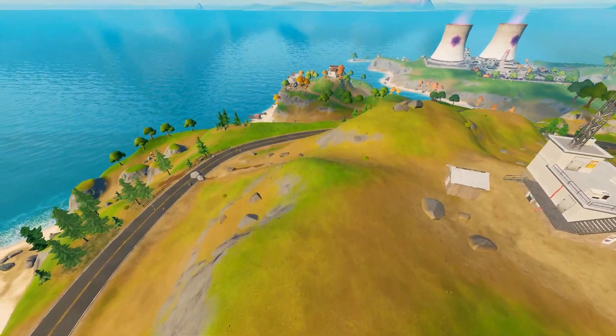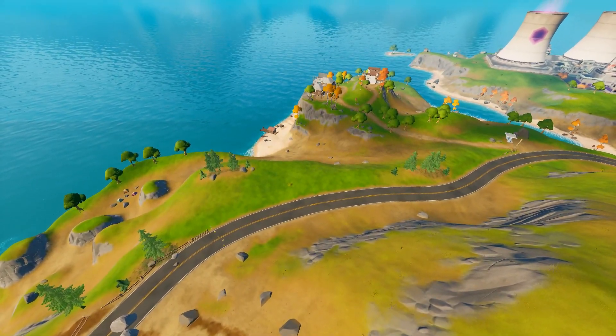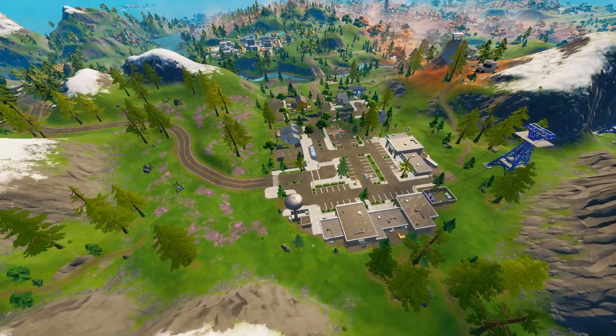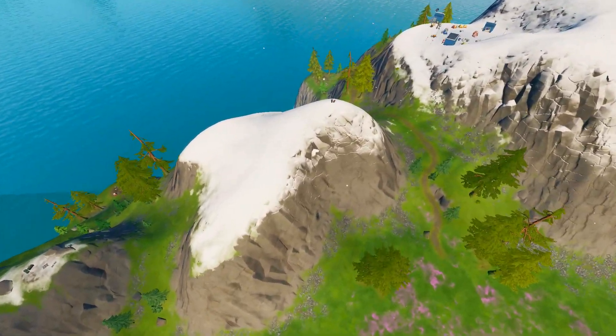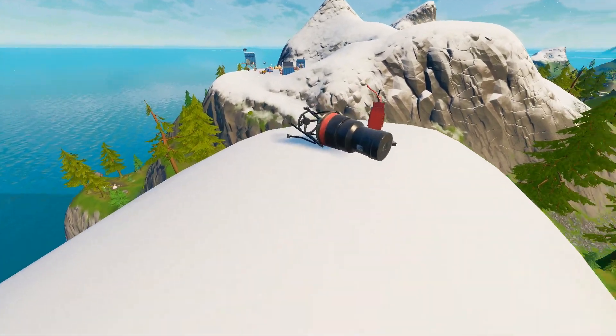Easy challenge to do. When you repair the third telescope, you will need the fourth one at Retail Row. You're looking from the ocean side on this mountain — the opposite mountain is on the left side behind us right now.